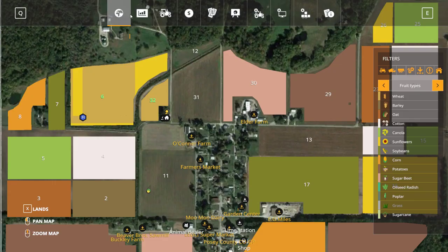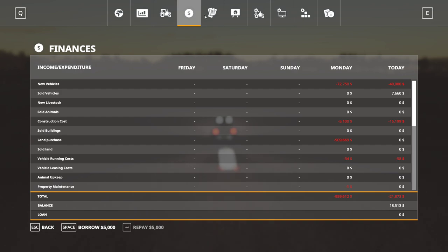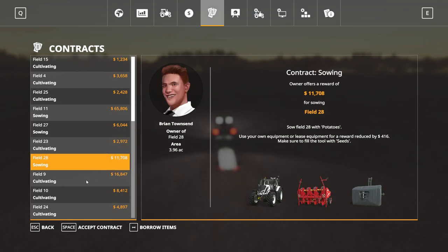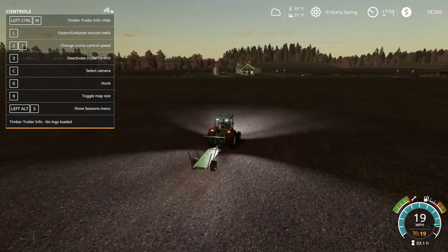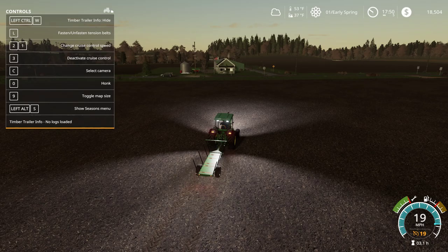Wheat's going up in price. I've thought about maybe doing some contracts — I don't know that they're going to be worth our time in every case. I don't want to buy anything; I might do some cultivating contracts using other people's equipment just to get some money. There's no reason logging gets a little old — we could do some other things.